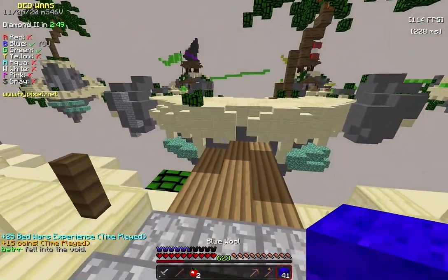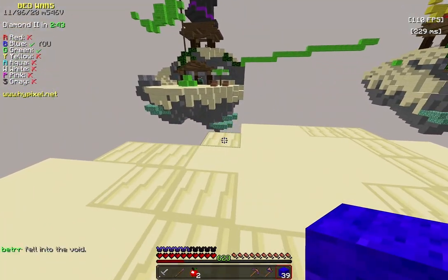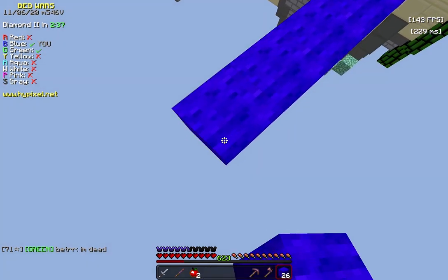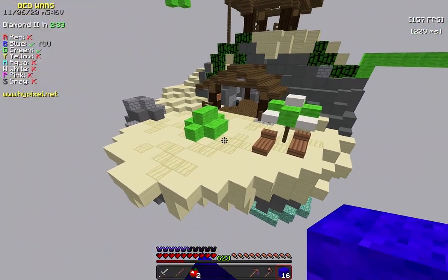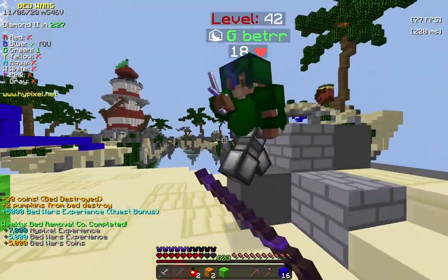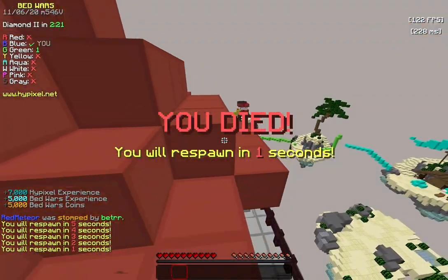He fell into the void. Things are just going my way today. Yesterday things weren't going my way — I had to clutch, I got really lucky in the end. He's dead. Everything is going my way. He may have a fireball, so I need to be quick and speedy. I've got the bridge. I can KB stick him off — actually, I can't KB stick him off. I just gained two, three stars in this game because I was already leveled up.